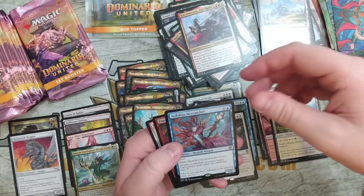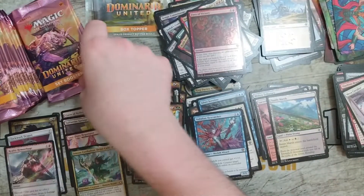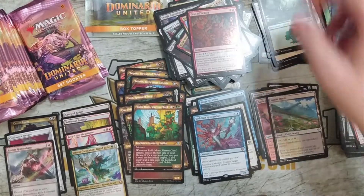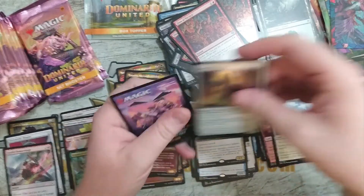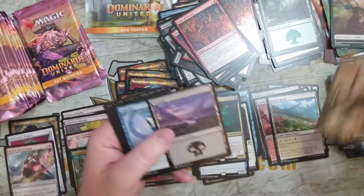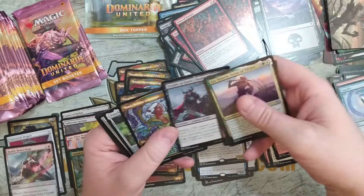We got a Voldaren Hexcatcher for Merfolk shenanigans. Fires of Victory, coming in, Reality Hemorrhage — it's devoid, basically two mana for colorless creature or fire damage. So it doesn't hit Planeswalkers. Phoenix Chick I love. Hand of Hatron. Then we got an Urborg person, Benalish Sleeper, and a Soldier token. Almost halfway through the box and nothing is sticking out as being super spicy right now. This card is actually really good because you can't gain life and your opponents can't gain life either — that's really good.